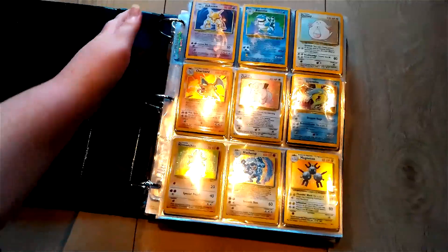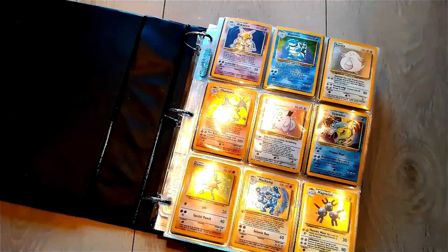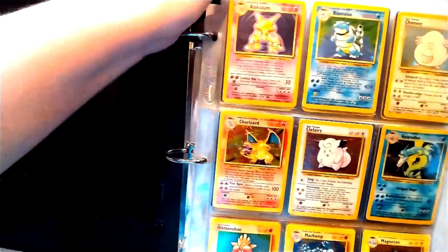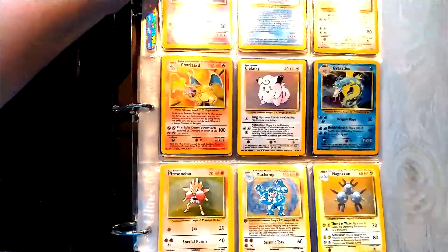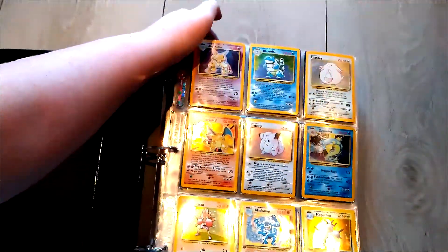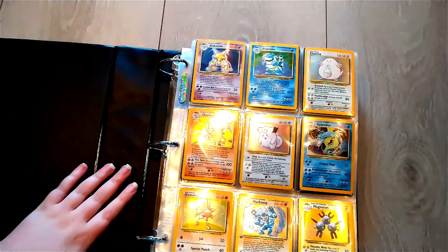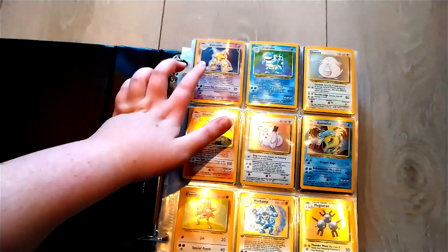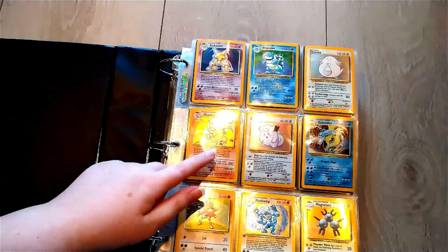The first thing that we can see is some base set holographics! I'm gonna do my best to show them to you guys, but it is a bit difficult for me to film this because the binder is so big. Most of the cards that you're gonna see in this binder I did pull myself — I pulled the Alakazam and the Blastoise. But some of them I had to go online to obtain, like this Charizard right here.